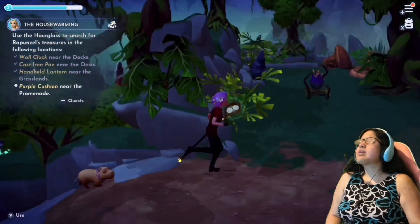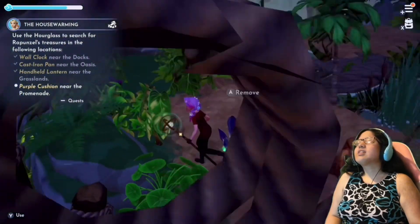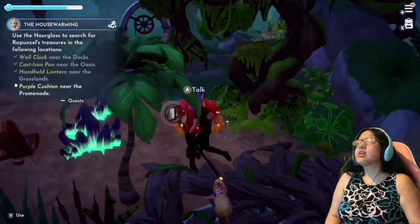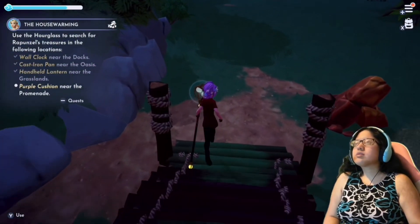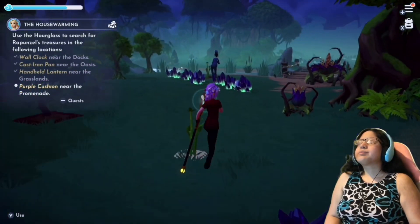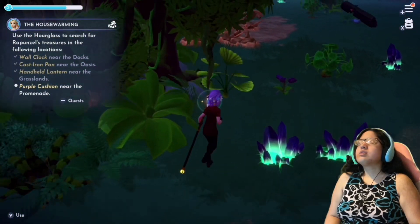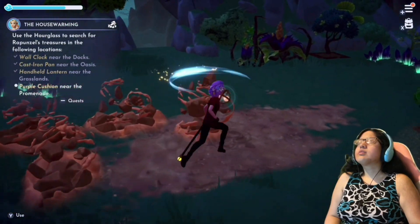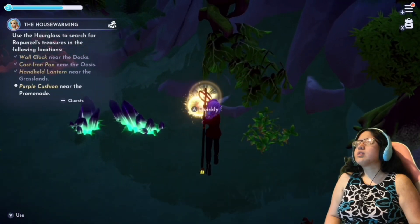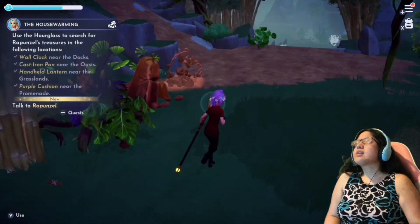Now I need a purple cushion near the promenade — that's a new area I just unlocked. How do I get there? Oh, the promenade's over here. Let me try going this way. That was missed. Okay, there's the cushion! And then I need to talk to Rapunzel.